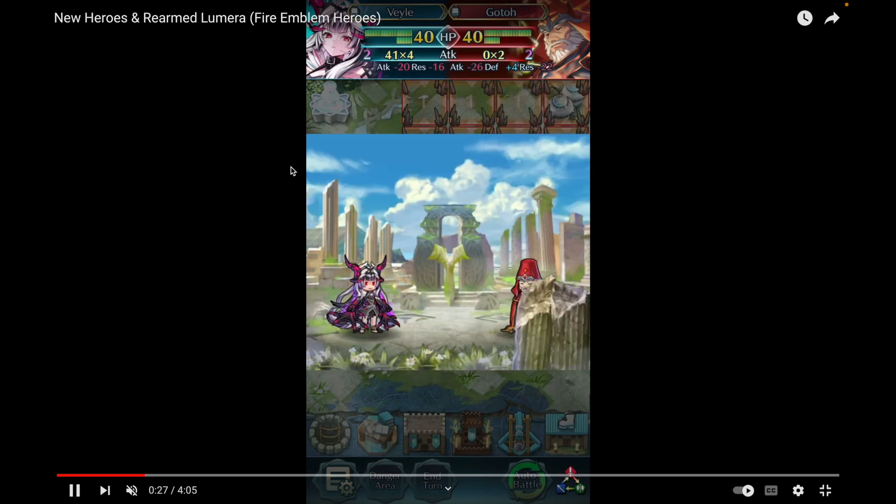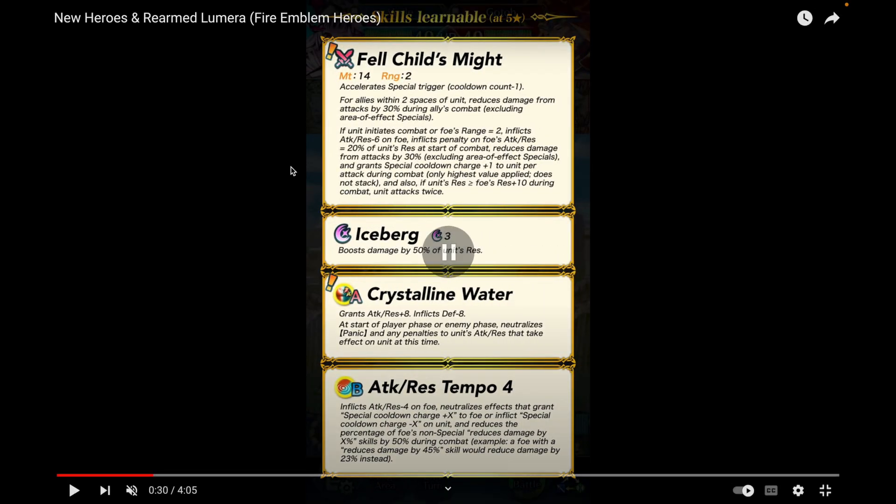Fell Child's Might is her weapon — minus one cooldown for allies within two spaces. You reduce damage from attacks by 30% during that ally's combat, excluding AoE. If the foe's range equals two, you inflict Attack/Res minus six on the foe and a penalty equal to 20% of your res, dealing true damage. You also reduce damage by 30% and grant special cooldown charge plus one per attack. If your res is greater than or equal to the foe's res plus 10, you attack twice.